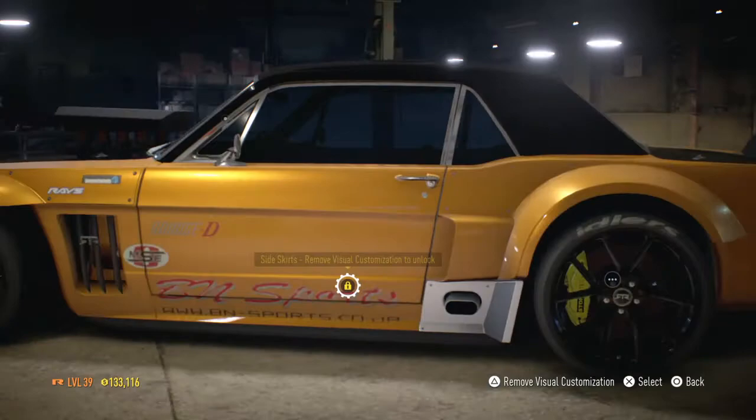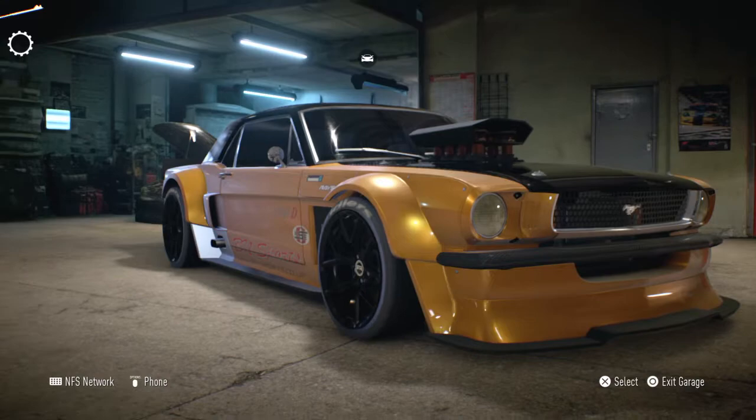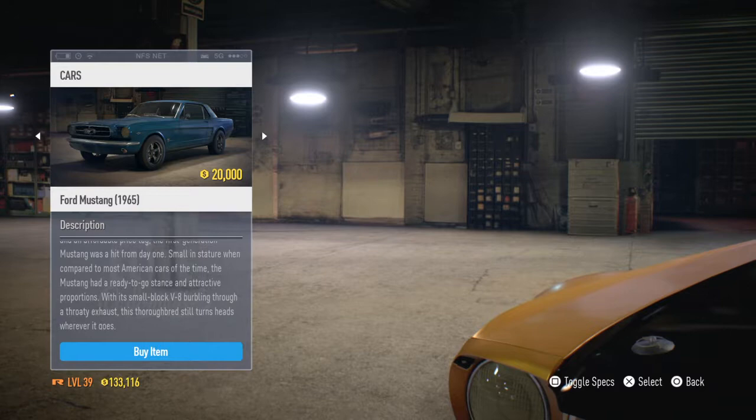If you actually want a really good 0-to-60 speed demon, then this car right here is the choice for you — the 1965 Ford Mustang. It is really, really fast. You'd also notice it looks like Ken Block's car, just without the wrap. And it's one of the cheapest cars in the game that you can afford pretty early on. It is not that bad, so I would honestly suggest buying it.